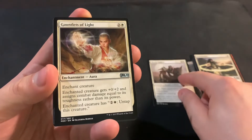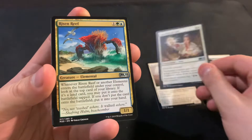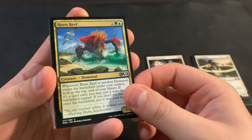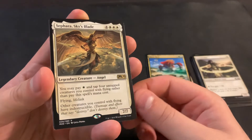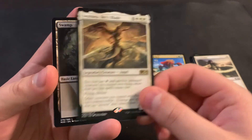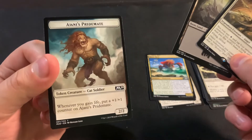Master Splicer as the first uncommon, Gauntlets of Light, Risen Reef — that's a really good uncommon — and Sephara, Sky's Blade.